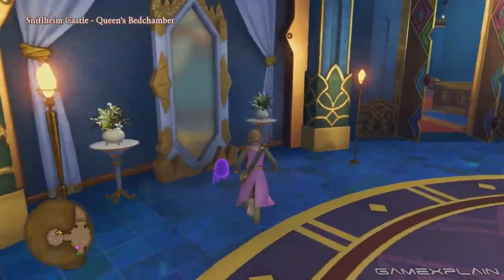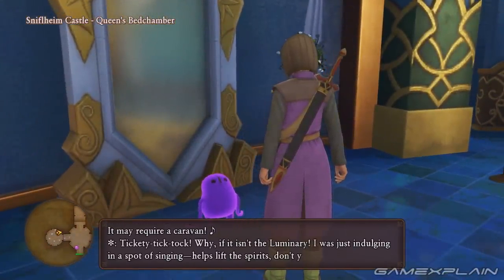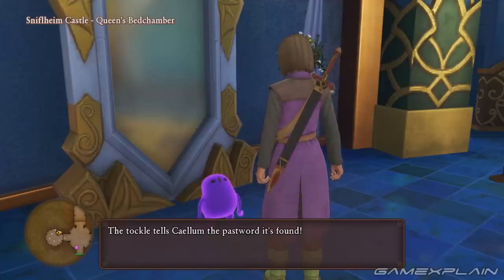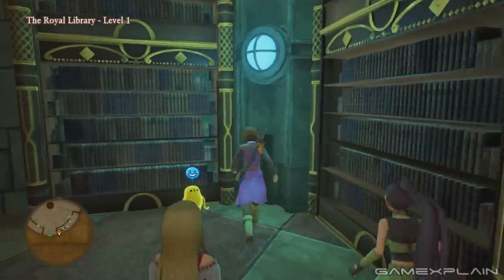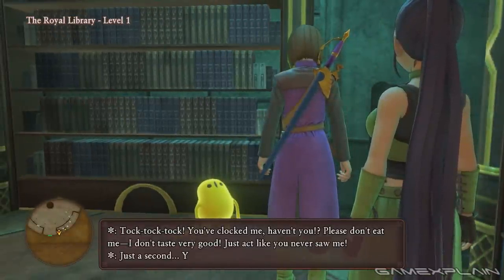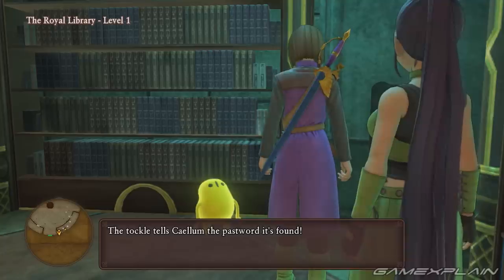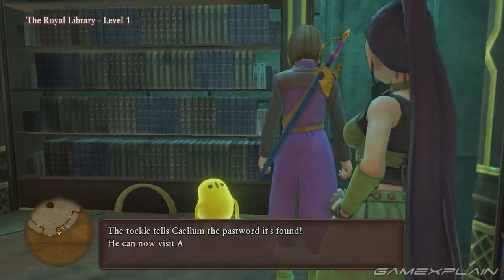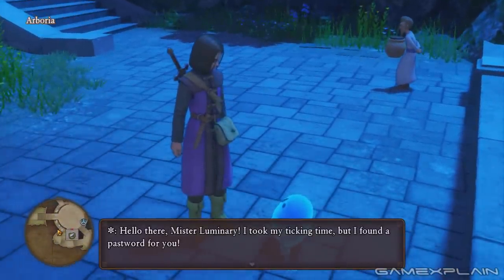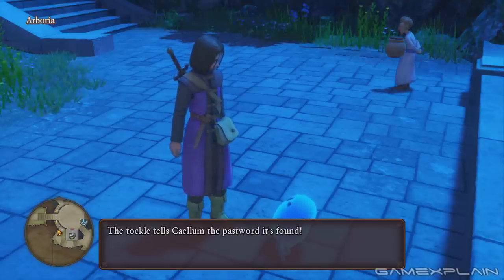The seventh Tockle is located in the Queen's Bedchamber in Sniffelheim Castle. It will hand over the password for the Room of Revival in the Altar of the Undeciphered. Next up is the eighth Tockle which is found in the Royal Library in the Snarefelt. As you climb the stairs to the second floor, you should spot it. Talking to the Tockle will reward you with the password for All Trades Abbey in the Altar of Reverie.